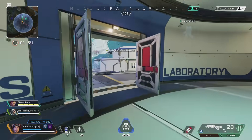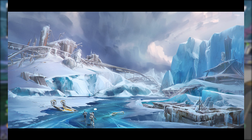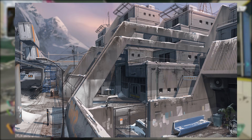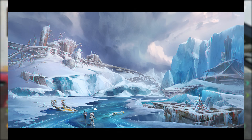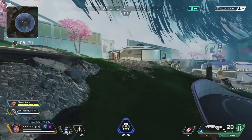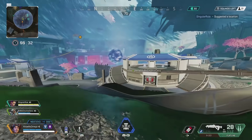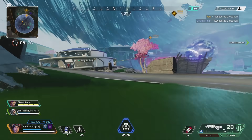Moving on to World's Edge, I want to show you guys one of the earliest design concepts of what it was going to look like. This is very different from what we see today — it kind of just looks like King's Canyon was replaced with an all-icy terrain. You can see they're on some kind of frozen lake with a boat frozen into the ground, and even the buildings don't really look like World's Edge buildings. Apparently, World's Edge was supposed to be an all-snow map, but after future testing and development, that was later changed to the multi-environment map we have today.